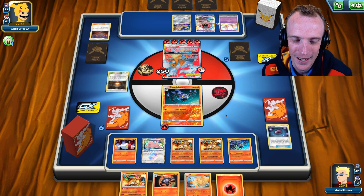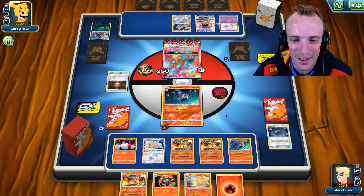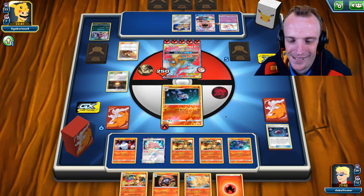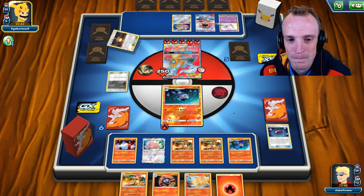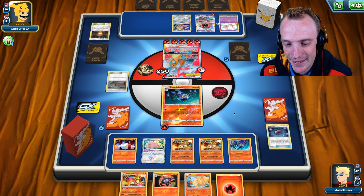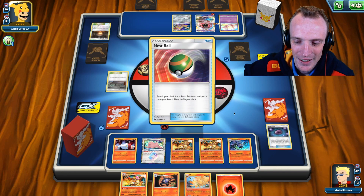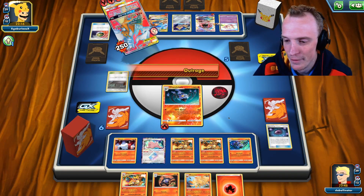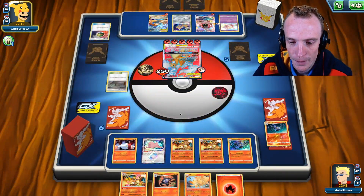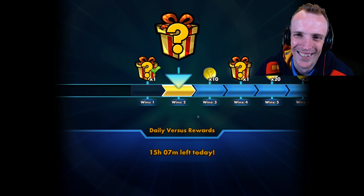I reckon we'll nearly make this a Ninetales. That worked brilliantly. The only thing we didn't get is something to get energies back out of the discard — so that's something that is bad. We don't have something ready to attack yet. Look at my attackers lying ready to roll though — that was just beautiful. And it is time to rate this deck.